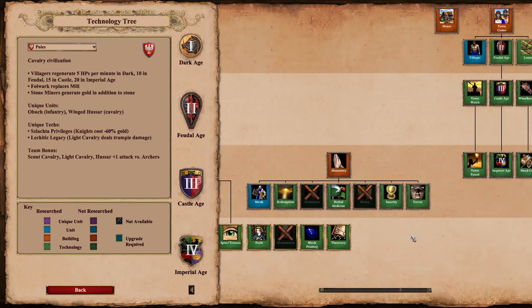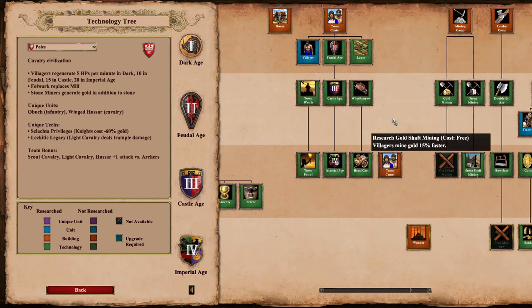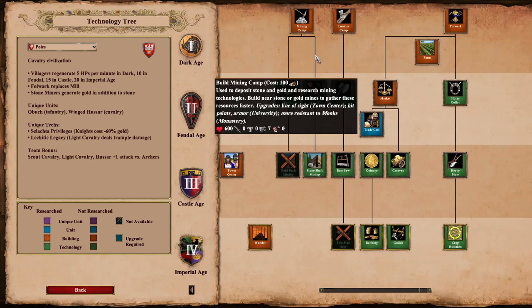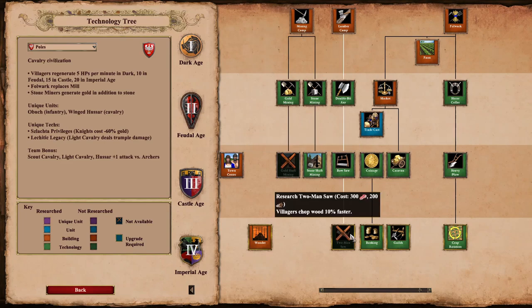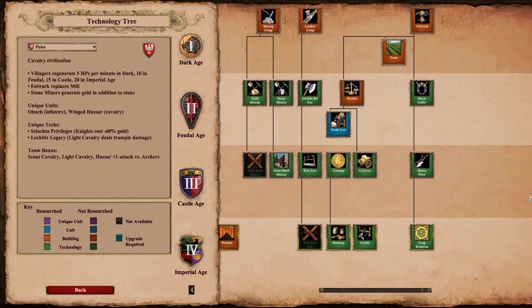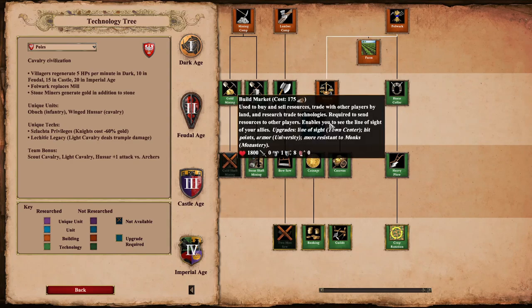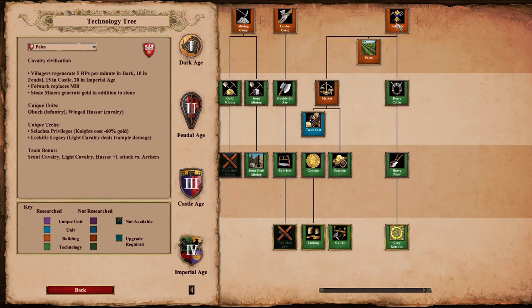Monks certainly aren't going to be their strongest point - they are missing a few techs such as Heresy, Atonement and Illumination. We do get full upgrades in the Town Centre. Pretty much full upgrades in the Mining Camp apart from Gold Shaft Mining, and we are missing Two-Man Saw which could be a bit of a downer. But they do get Bow Saw, and the Market is fully upgraded, and the Folwark has full upgrades as well.